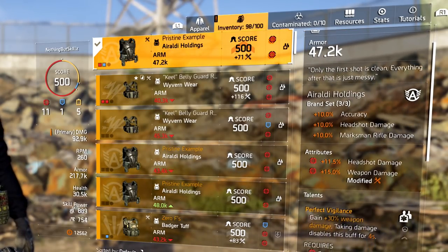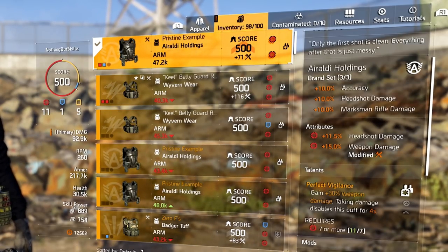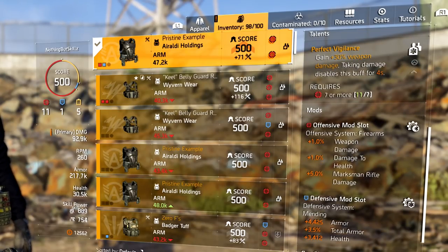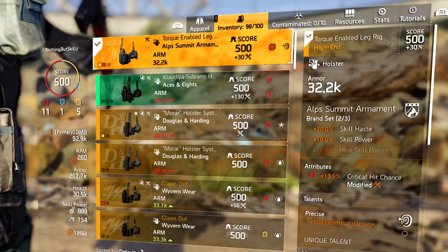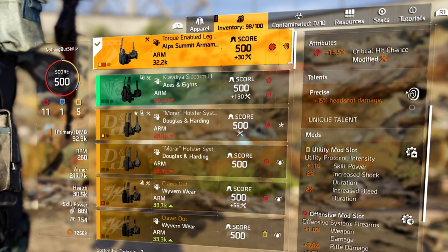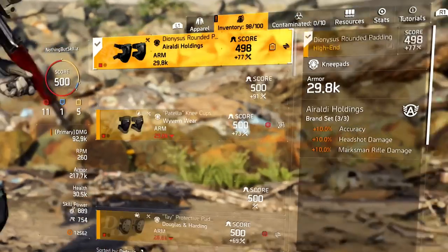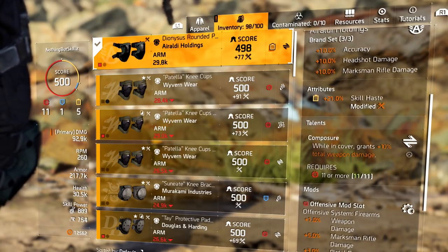For the chest we have a 3-piece of Rod: 10% accuracy, 11.5% headshot damage, 15% weapon damage, and Perfect Vigilance — 30% weapon damage, always active. We have a defensive mod slot with armor, total armor, and health. The holster is the first piece of Out Summit: 13.5% critical hit chance, Precise for 15% headshot damage, and a utility mod. For the knee pads — second piece of Virality — 10% headshot damage, 21% skill haste, Composure for 10% total weapon damage while in cover, and an offensive mod for marksman rifle damage and weapon damage.